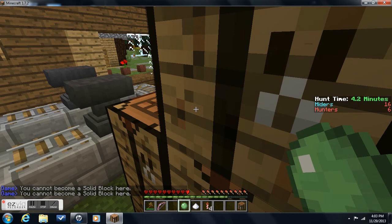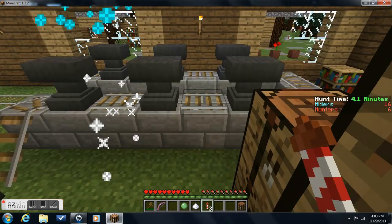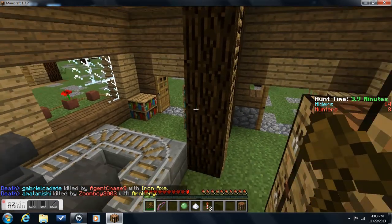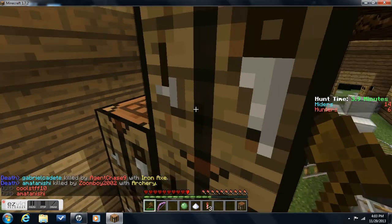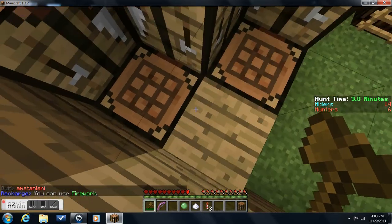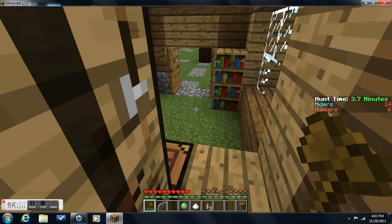I'm trying to get to the top of the crafting table stack. Let me set off another firework — as you can see, it showers me with sparkles. I keep on failing that jump; I think there's a wood block above. So I'm just going to try and stay here, and I think this will keep me safe for the rest of the time.